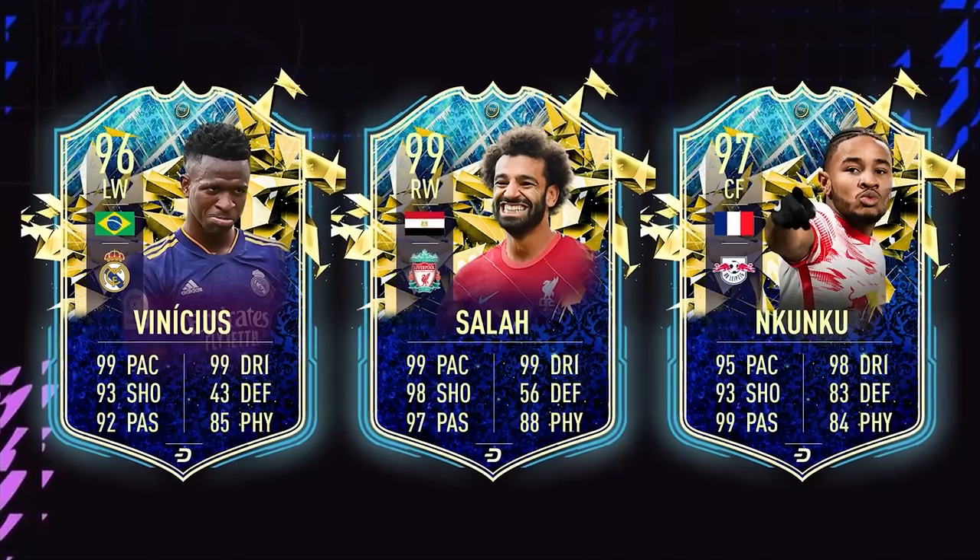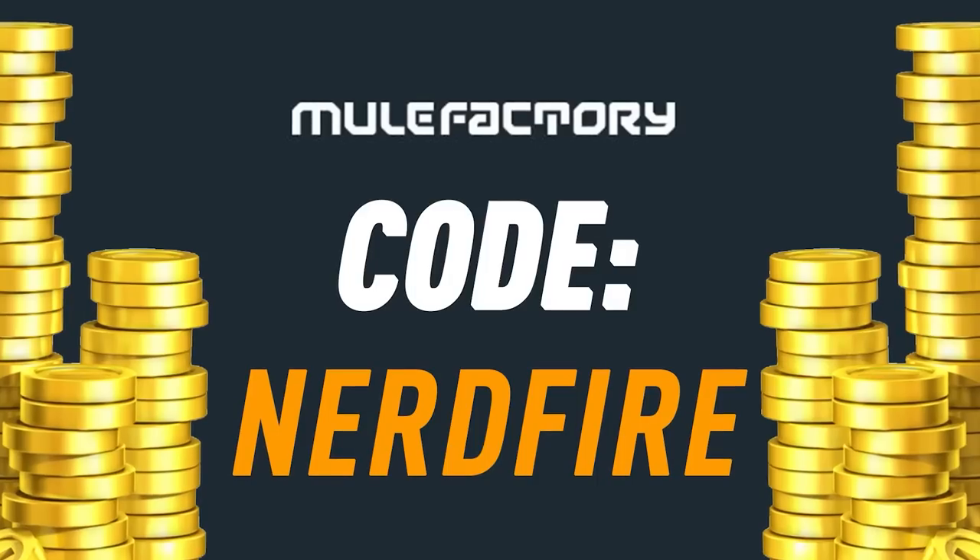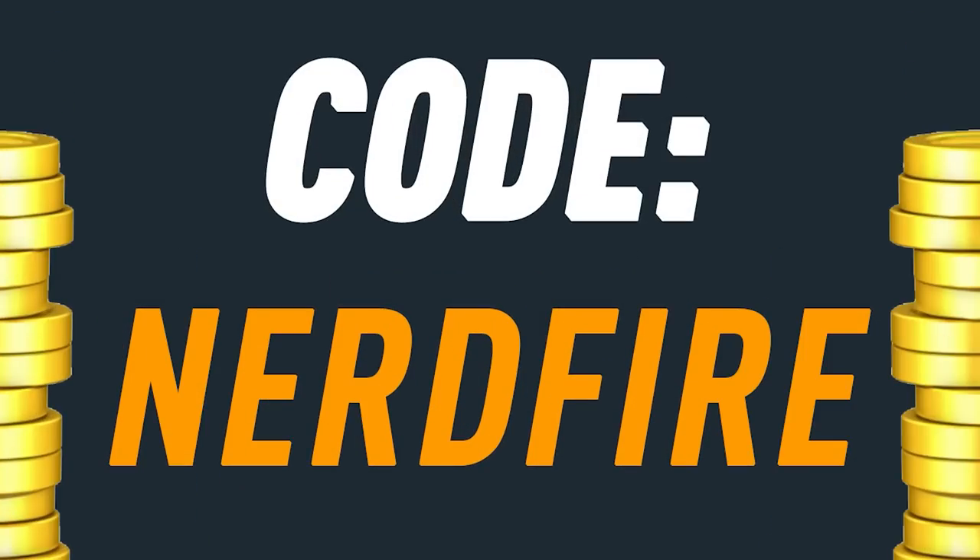The League Team of the Season FUT Champs rewards are here — let's open them up and see what we can get. If you're out on coins and Team of the Season is just around the corner, head over to MuleFactory.com for the cheapest, most safe and reliable coins, and use the code NerdFire at checkout for five percent off your order.